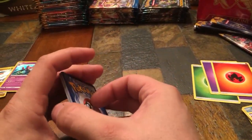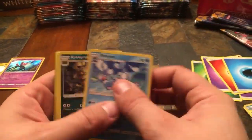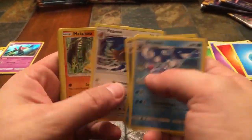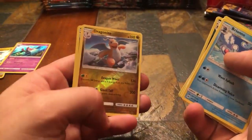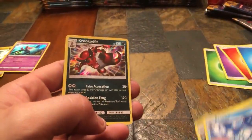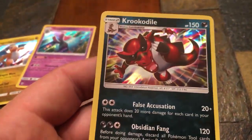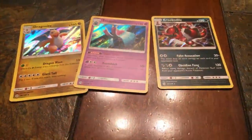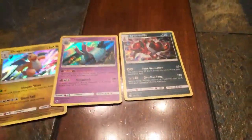Sixth pack — Bruxish, Crabrawler, Peli Pepper, Crabrawler, Fearow, Makuhita, Shellder, Togedemaru, Reverse Holo Dragonite, and a Holographic Crocodile. Check him out — pretty cool artwork there. Still no full arts or Ultra Rares yet, but three out of five holographics. I'll take that. We still got ten Dragon's Majesty packs guaranteed at least one holographic each, plus that trainer box.